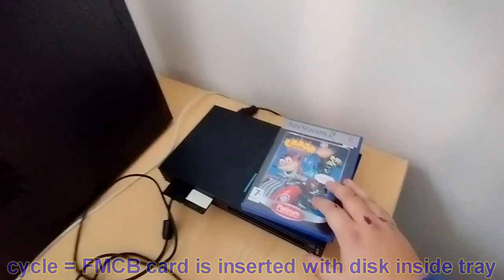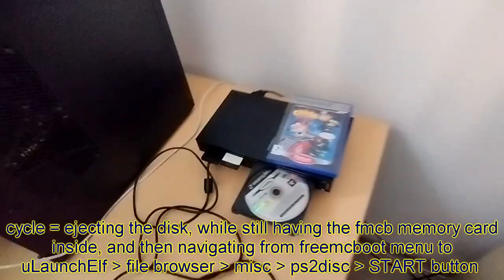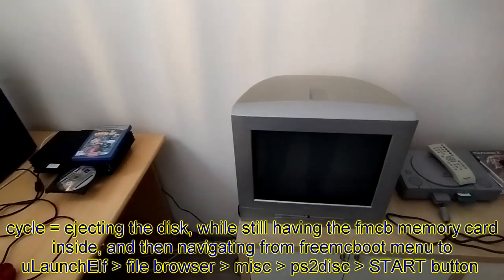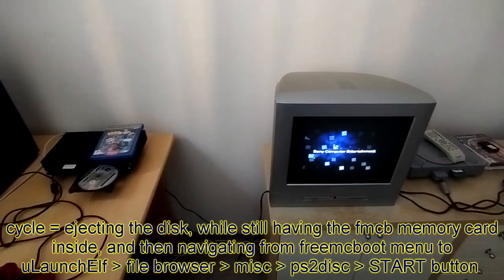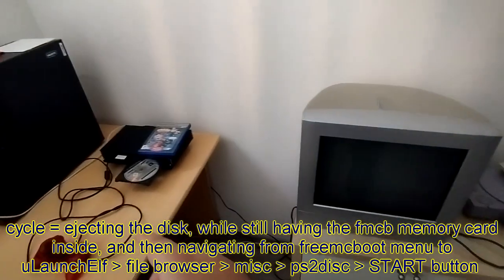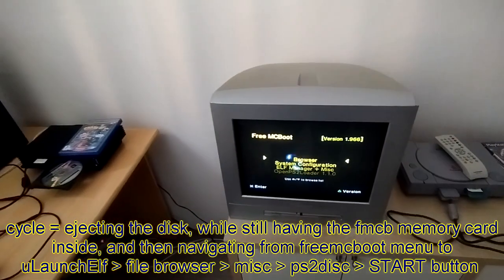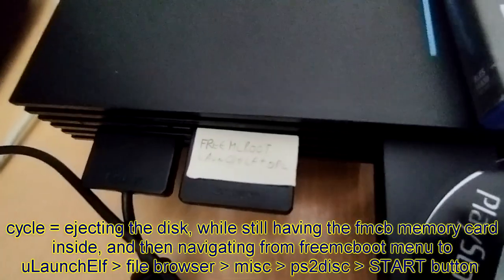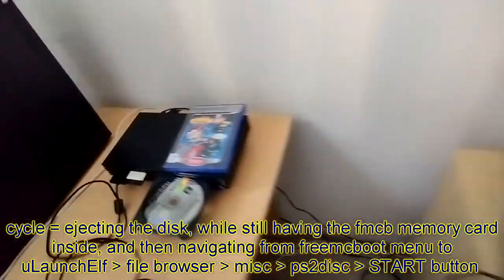However, one last thing — the third cycle is that I'm going to show you how to run the disc another way. For that, I had to eject the disc drive, because otherwise it's not possible. So the memory card has something called LaunchELF, and that comes in by default when you actually install FreeMCBoot.